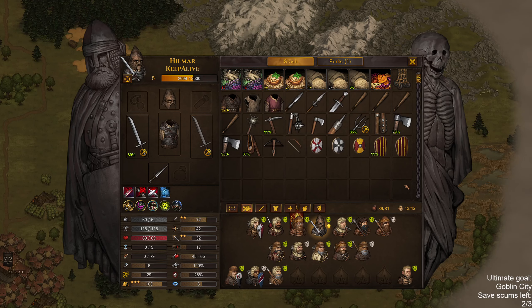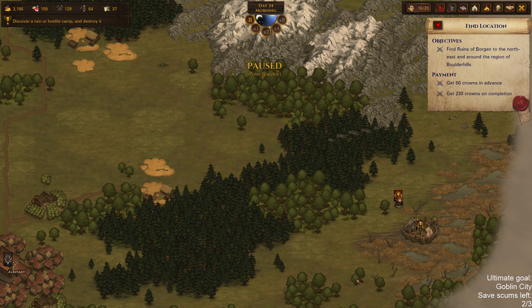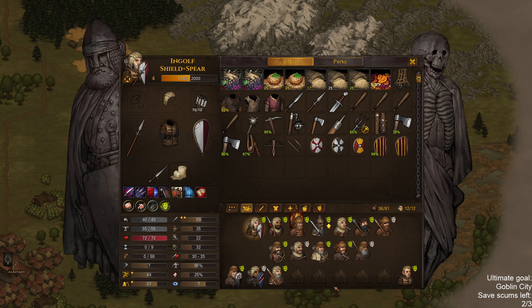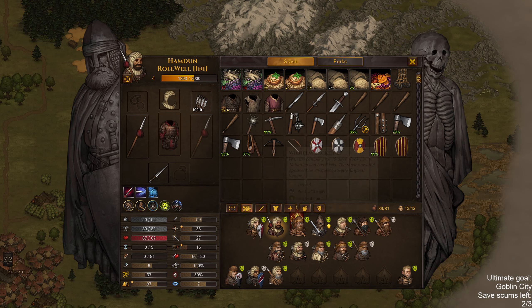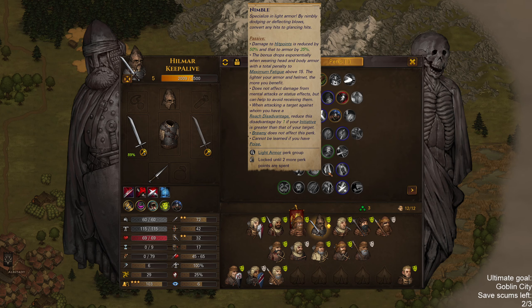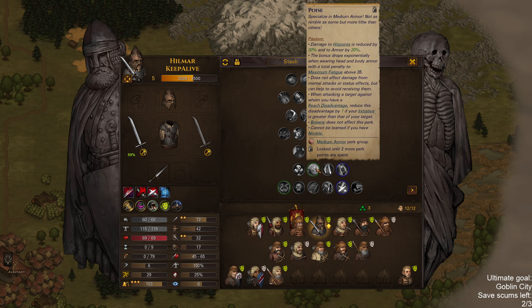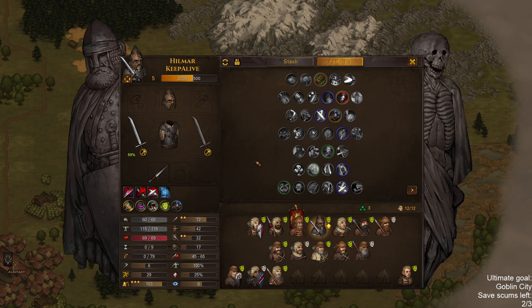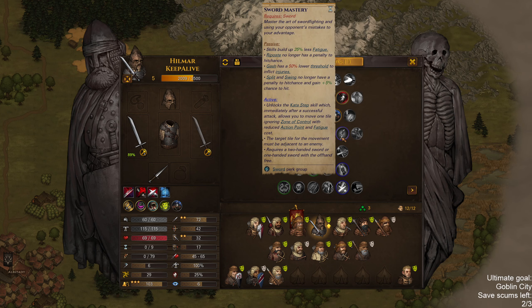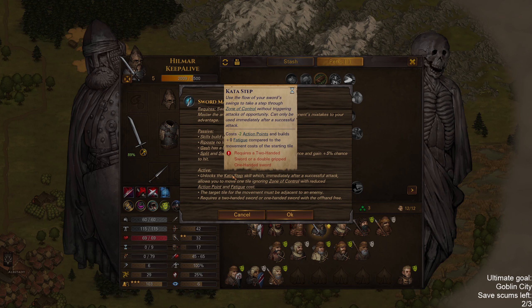Welcome back. We are about to take on the lawless hideout, and I made a couple of changes. This is the lineup coming to the fight. I decided that Hilmar shouldn't go for Nimble since he doesn't have access to Colossus — he should go for medium armor with poise instead. I am going to take Sword Mastery for him, which I was debating earlier.